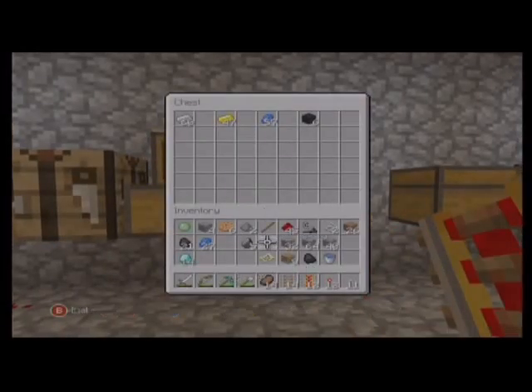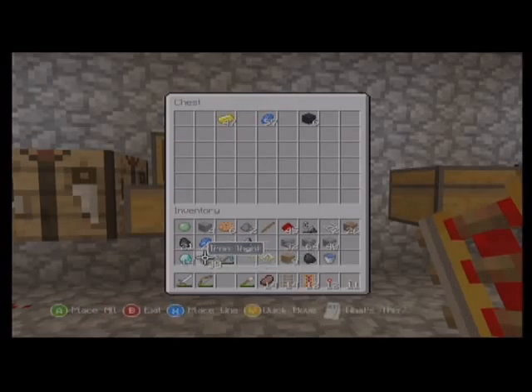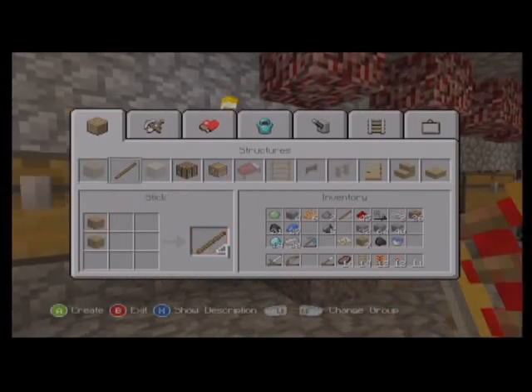Bringing the iron up. We just need some iron pickaxes — put them in the tool supply. We can get some charcoal. All right, I'll make some and put them in there.